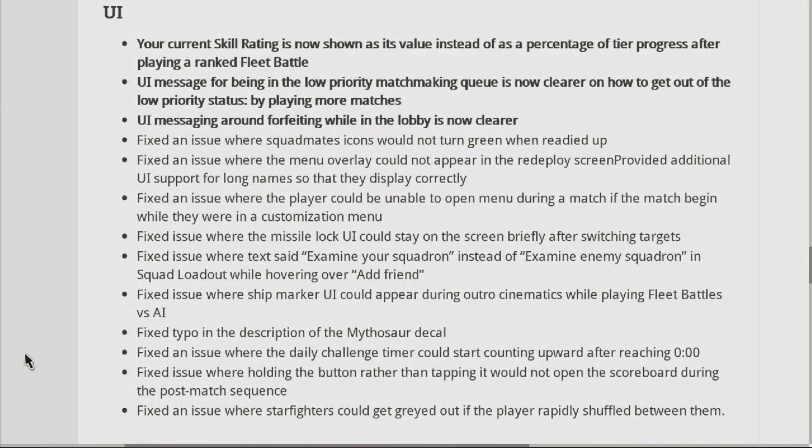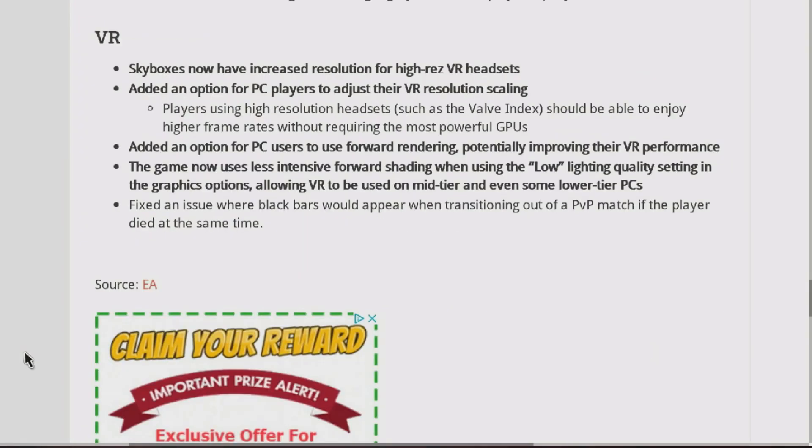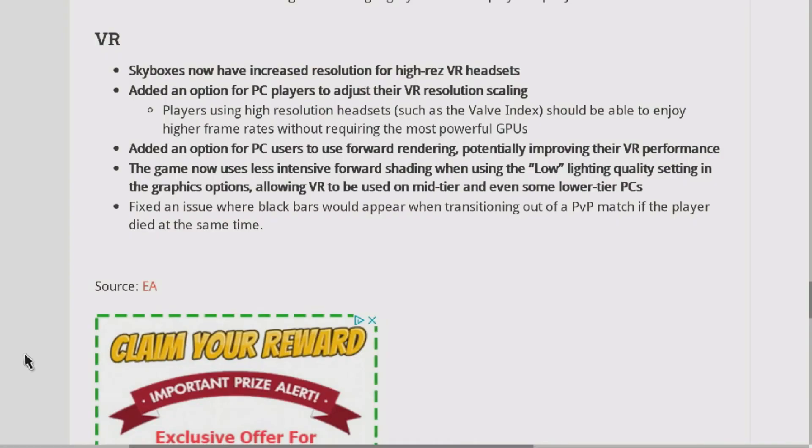UI updates: Your current skill rating is now shown as its value instead of as a percentage of TR progress after playing a ranked fleet battle. The UI message for being in the low-priority matchmaking queue is now clearer on how to exit low-priority status by playing more matches. UI messaging around outfitting while in the lobby is now clearer. Fixed an issue where squad member icons would not turn green when readied up. Fixed an issue where the menu overlay could not appear in the redeploy screen.